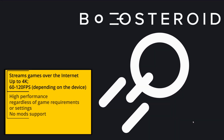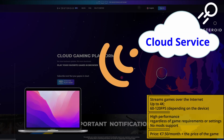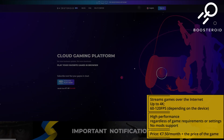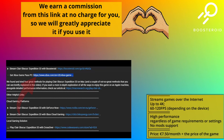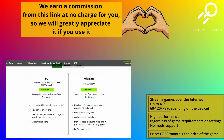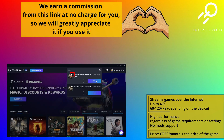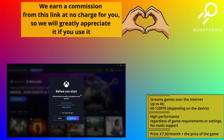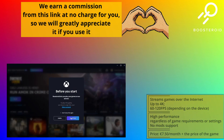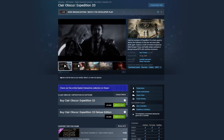Boosteroid is a cloud gaming service, so all you need to do to use it is follow the link in the description, register on the Boosteroid site, and start your subscription. And in order to get Claire Obscure with Game Pass, you must also click the Xbox link in the description, sign up with your Microsoft account, and subscribe to the Game Pass PC option, which only costs $1 for the first two weeks. Then simply find the game in Boosteroid, launch its Xbox version, and enter your Xbox logins to start playing. You can also obviously play the Steam version, but then you first need to own it on Steam.